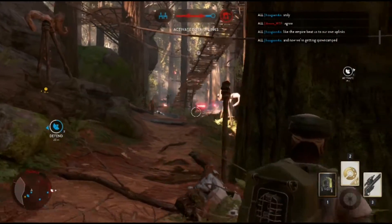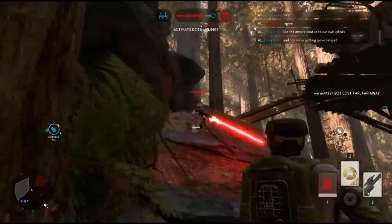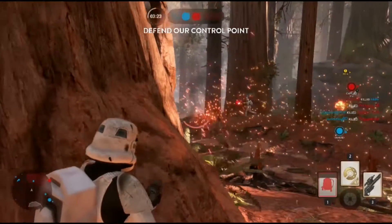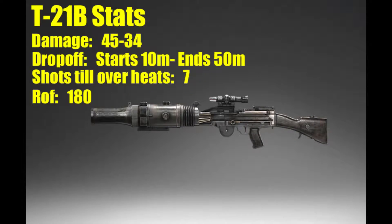Now let's compare the T-21B. This blaster is semi-automatic with a large amount of damage outputted. It has an optic, so it will have a greater zoom compared to the T-21. The T-21B stats show that it is a consistent 3-shot kill, with damage starting at 45 and ending at 34. The drop-off starts at 10 meters and ends at 50 meters. Since it's semi-auto, it will only shoot 7 shots until it overheats, with a rate of fire of 180, but more determined by how fast you click the mouse to pull the trigger.